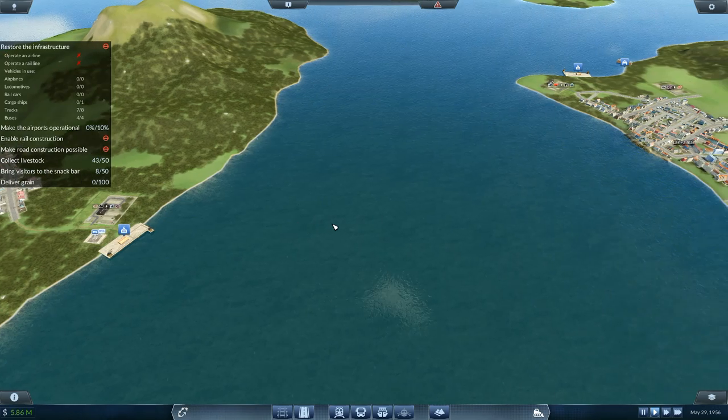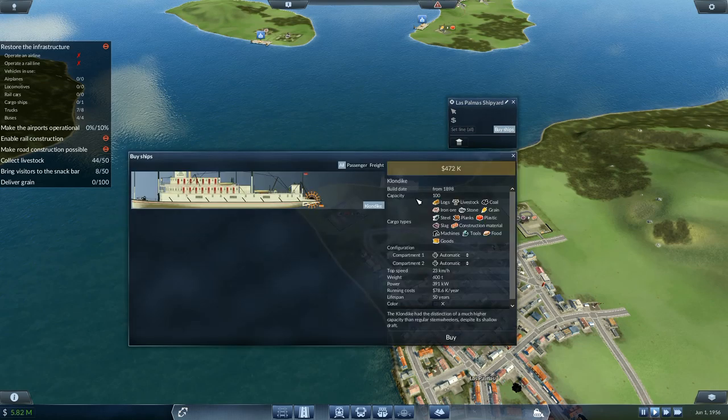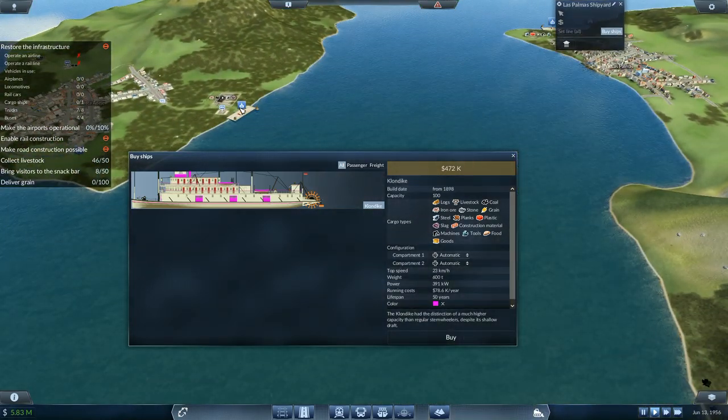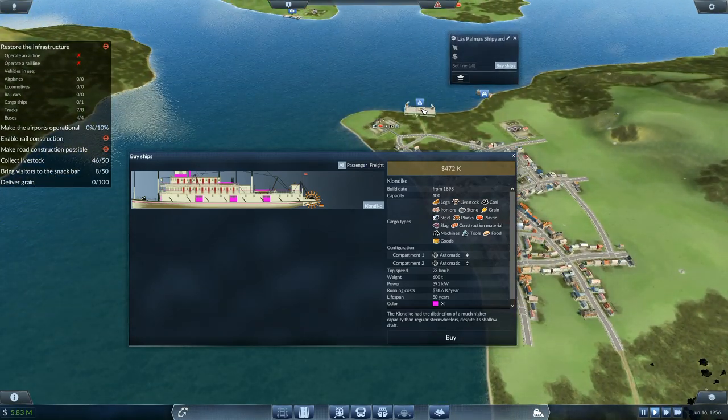I will go and buy ships — the only one I can use is the Klondike. The color's got to be pink, right there. I've got two separate compartments I can configure — I could take stone and ore off of there, bring that over to here, then bring both of those over to here.